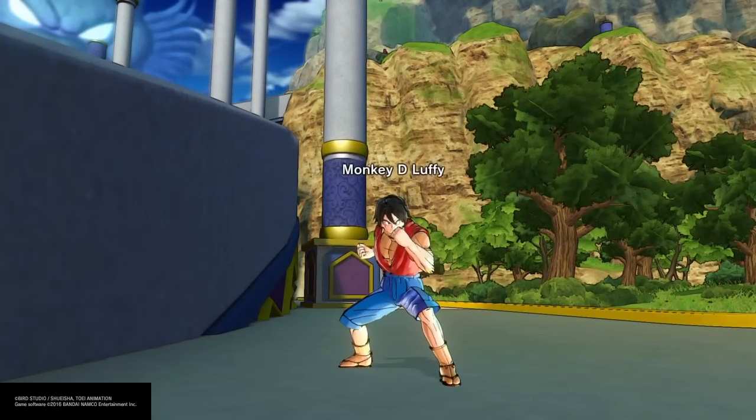Alright guys, this is the best I could do for Monkey D. Luffy in this game. I've been getting so many requests for him - it's pretty close. You just have to make the skin color a little bit darker, plus you can blend it in with the shirt and the shoes. If you guys want to see any more builds, any more requests, you know how to do it - in the comments below. I'll see you guys next time.